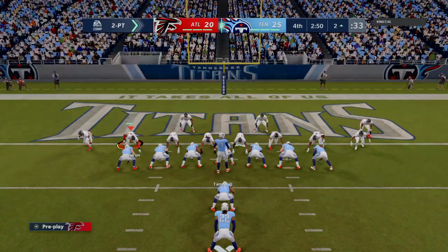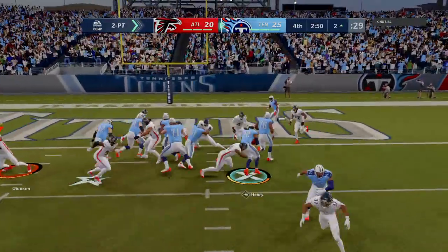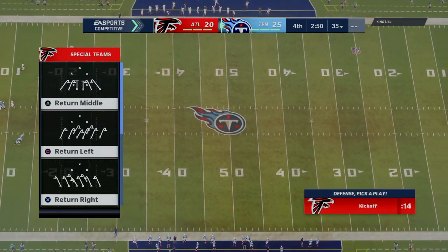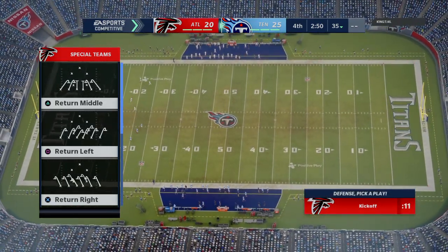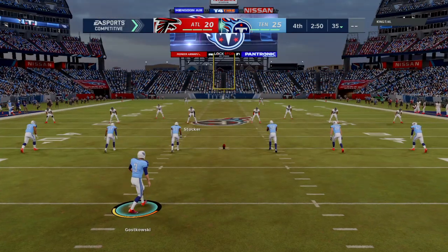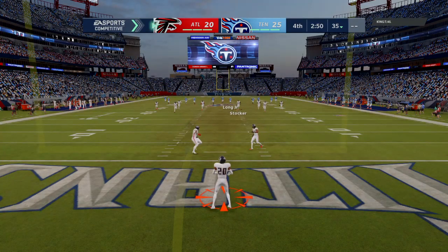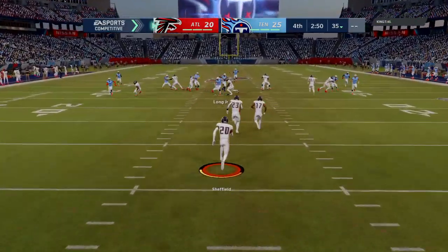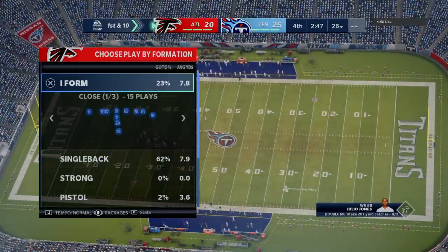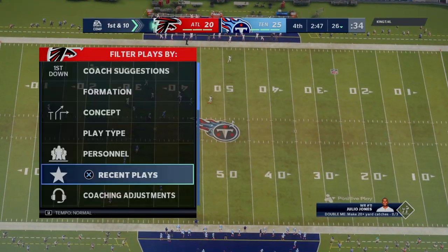A big two-point conversion attempt forthcoming for the Titans. They'll try and run it in with Henry, and he is not going to make it. So they won't be able to move this lead up to a touchdown — it'll remain a five-point ball game. Steven Gostkowski set to kick off. After the touchdown he'll send this one away, takes this about five yards deep, and they'll get him down right around the 26 officially. A net gain of one, at their own 26-yard line.